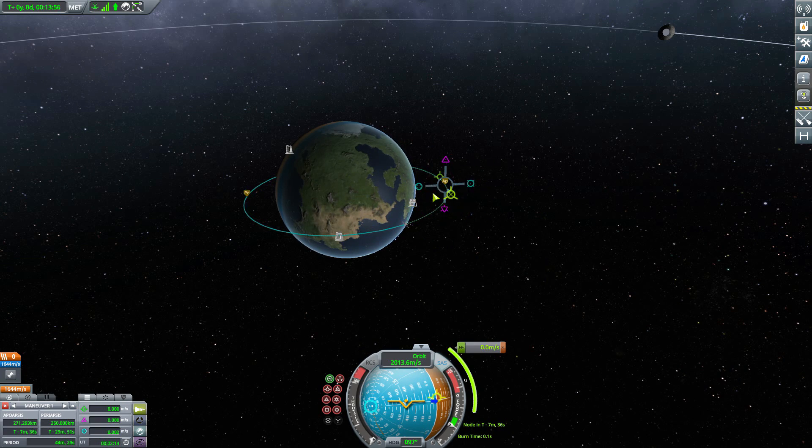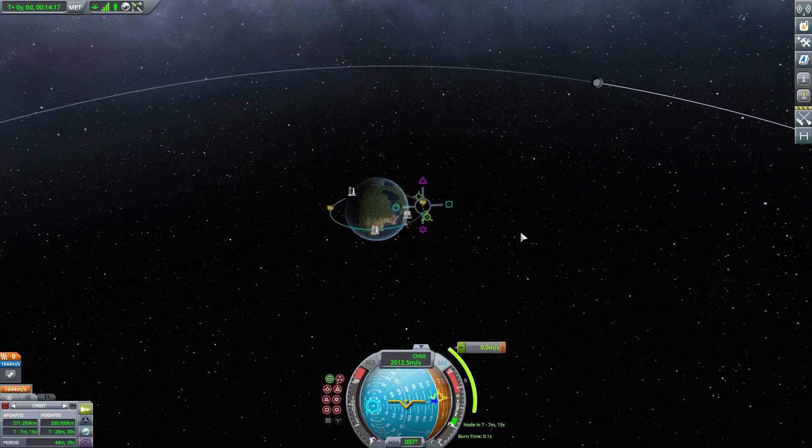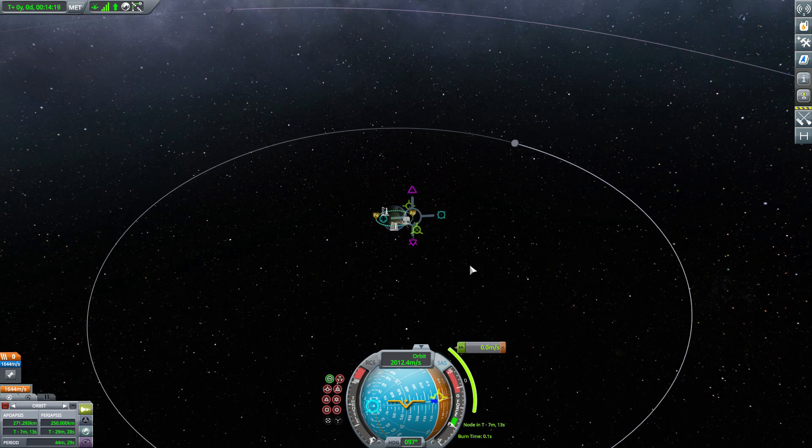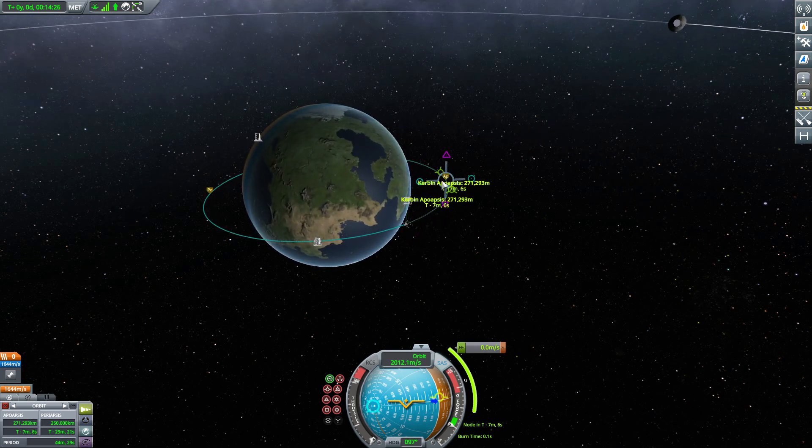Besides that, we also have a key to basically shut off the maneuver node UI, and that is by holding down Alt and N. That will close out the maneuver node display, and hitting it again will bring it back up. It's not too dissimilar from just clicking outside of it, but it is nice to have that shortcut to bring it in and out, especially if you are trying to deal with a couple of things on screen.